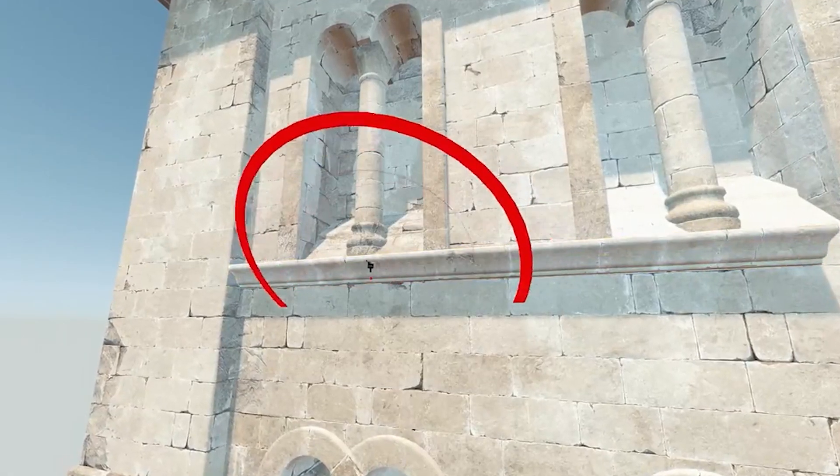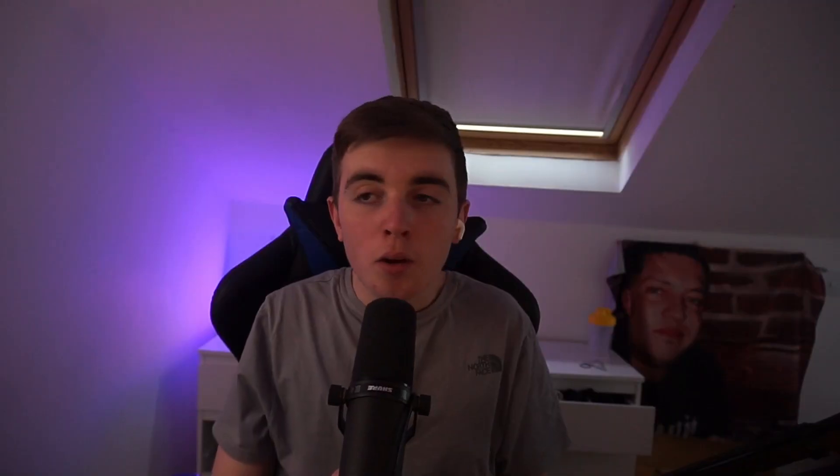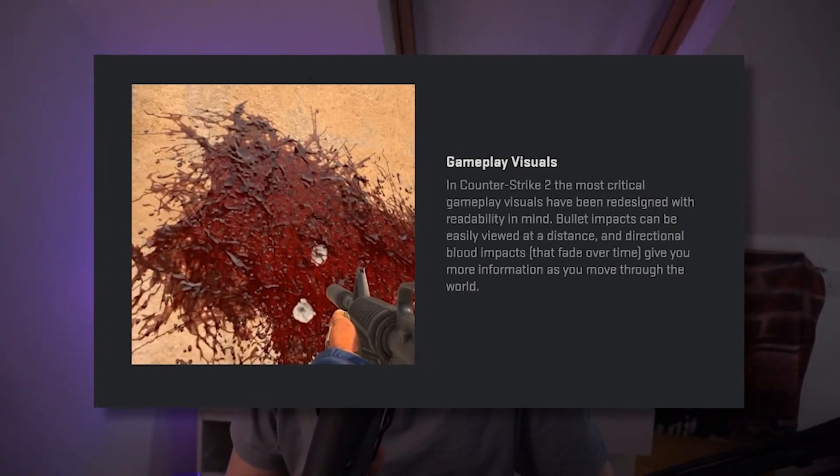The workshop is completely changing with the new CS2 system. It's going to be way more customizable with way more tools, which is going to be great for map developers and lead to a lot more high-quality custom maps and a better overall experience.